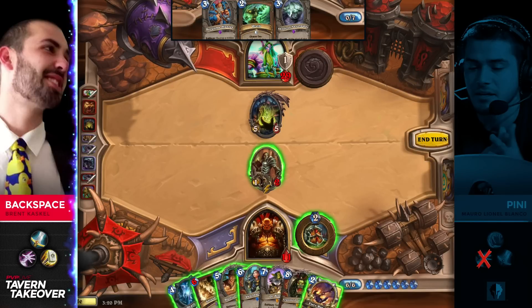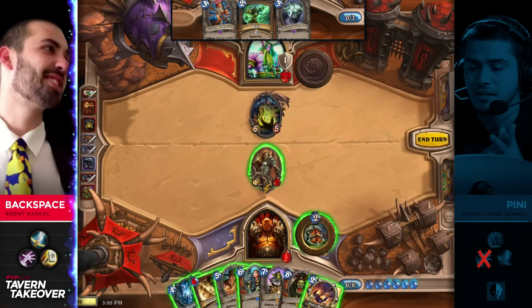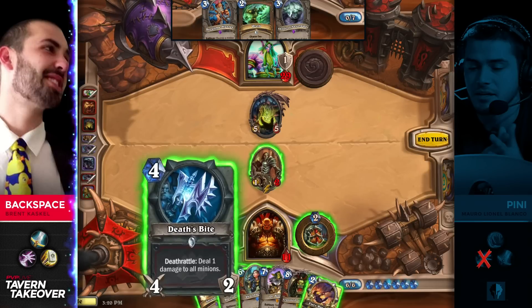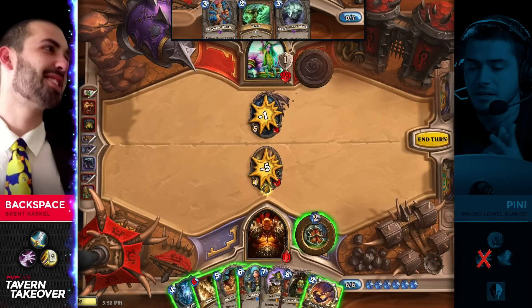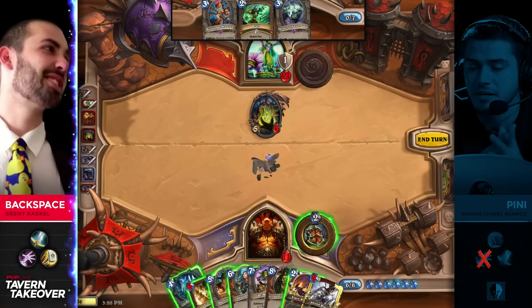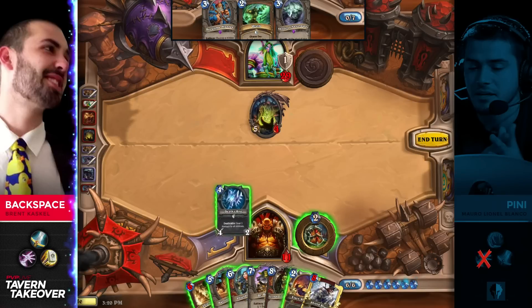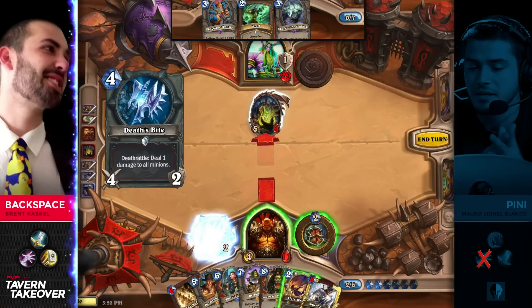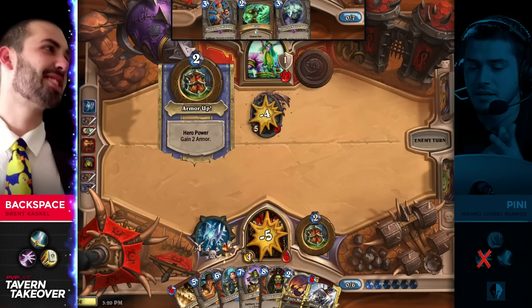It could very well be Shield Maiden just to develop the board, but the armor will all get shredded. You need to have a value turn when you're in this kind of a position. That's not a bad one — he's going to need every single point of life he can get, but at this point you might as well pay life while you can and hope to get it rolling afterwards.